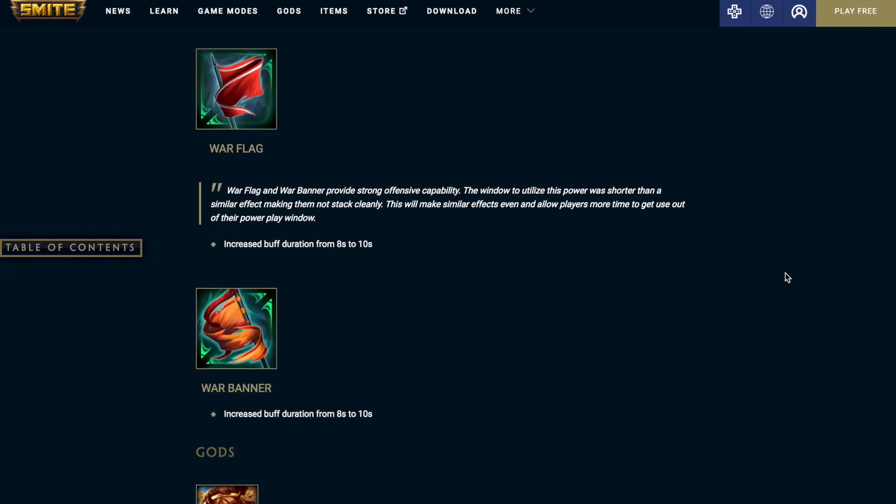War Flag: increase the buff duration from 8 seconds to 10 seconds. War Banner: increase the buff duration from 8 seconds to 10 seconds. Up next we're going to be going over the god changes.